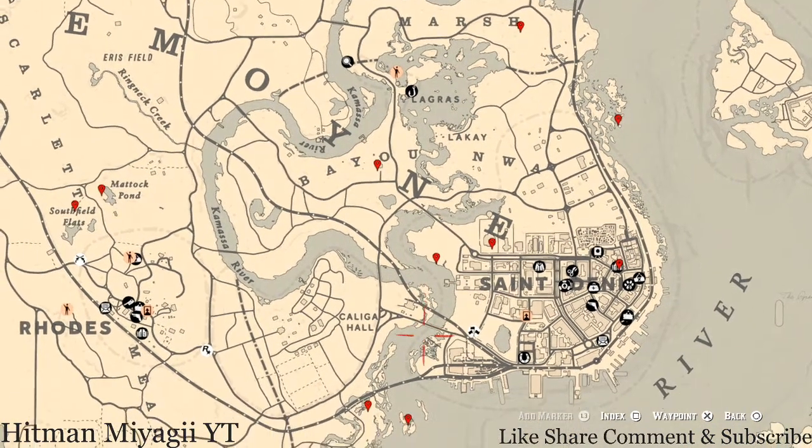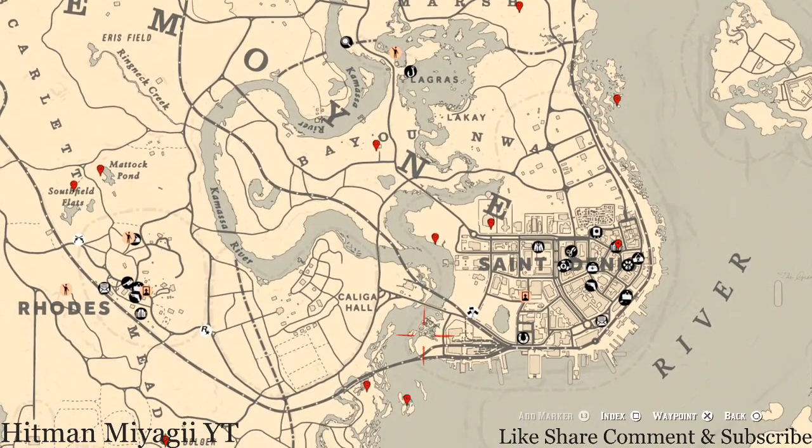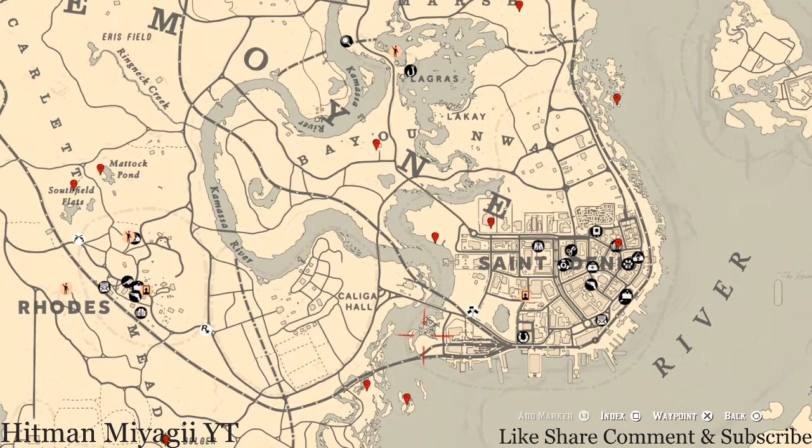The cycles for today, Sunday May 30th, are: Family Heirloom cycle 3, All Luxury cycle 2, Coin cycle 3, Arrowhead cycle 1, Wildflower cycle 2, Antique Alcohol Bottle cycle 6, All Tarot Cards cycle 3, Bird Egg cycle 4, and Fossils cycle 2.